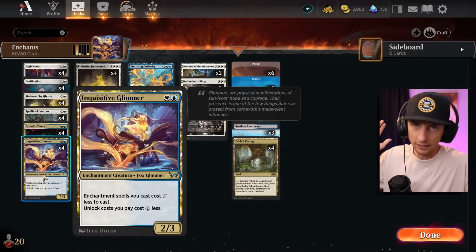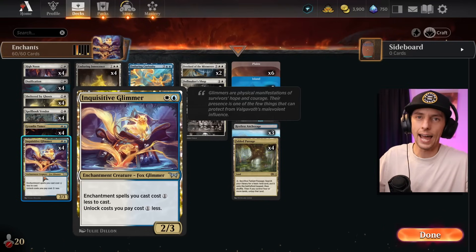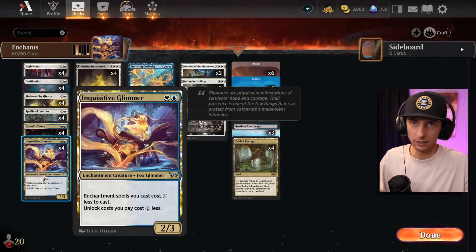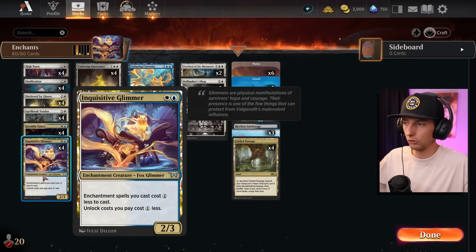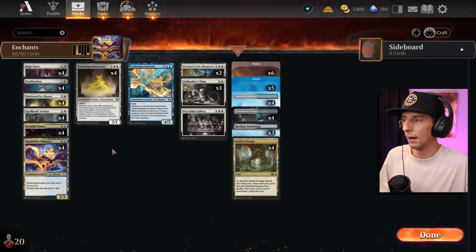This deck has brand new cards, a lot of them from Duskborn, that give enchantments huge buffs. This one — Glimmer — is going to basically act as our brand new Jukai Naturalist. It's going to give us discounts on all of our enchantment triggers as well as our room triggers. This is the card you want to kick things off with; it's an enchantment creature which helps with the synergies.